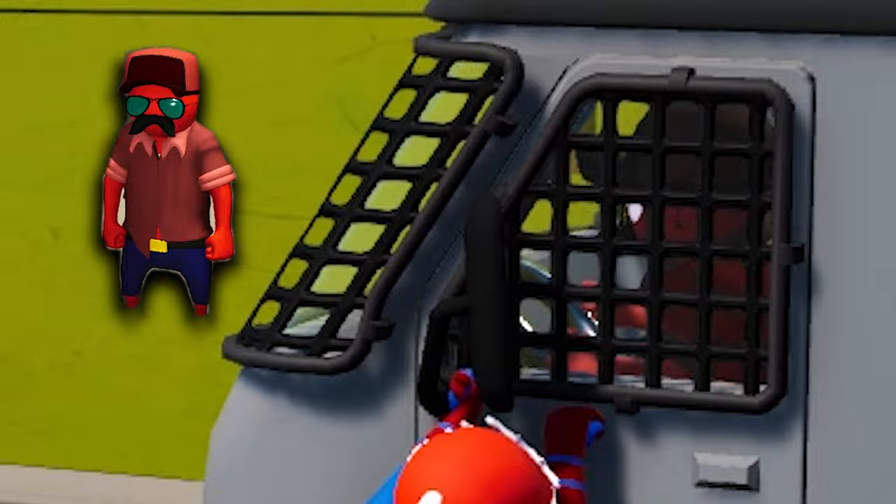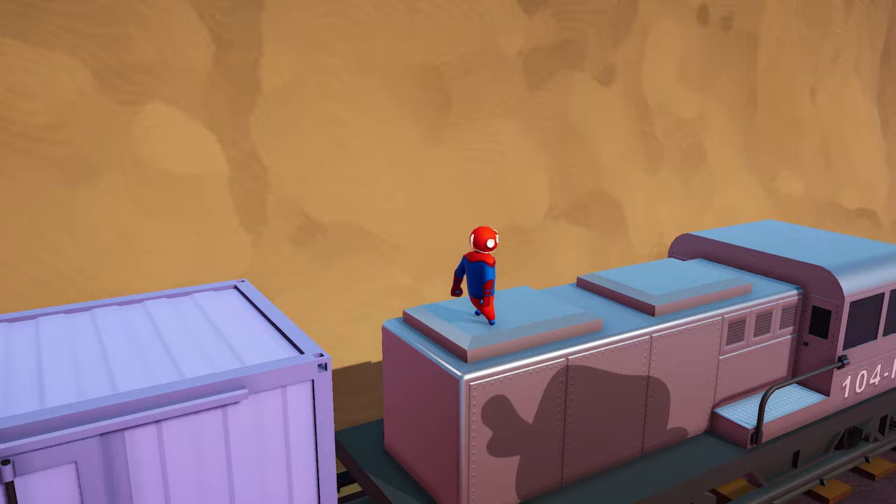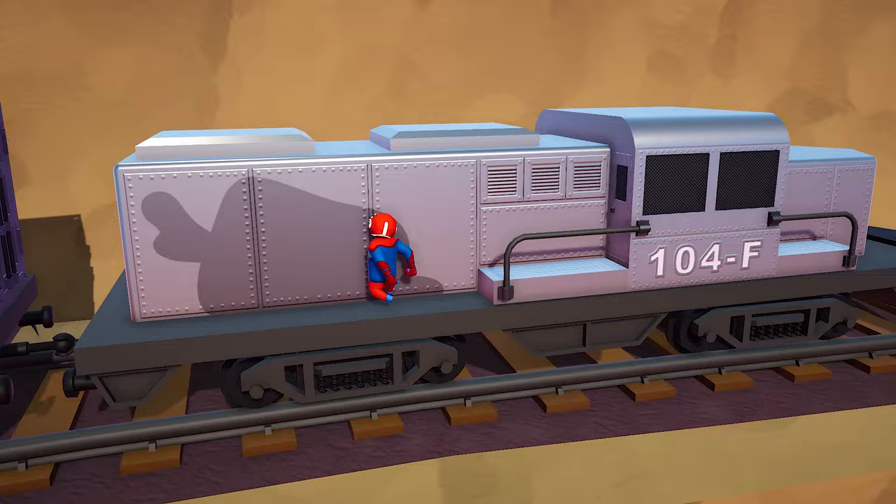There's another map similar to Trucks and that's Train. If you move to the front wagon you can see an imprint of a Bone Loaf on the side. On the front section of the train you can see some text — it says 104F, which spells out LOAF. We found this to be a pretty cool detail that we just randomly spotted while recording this video.